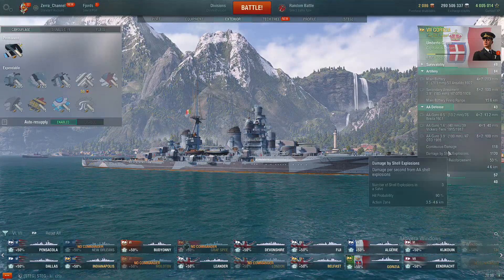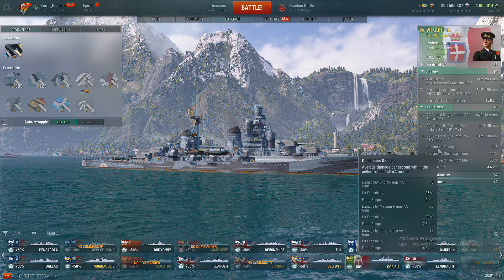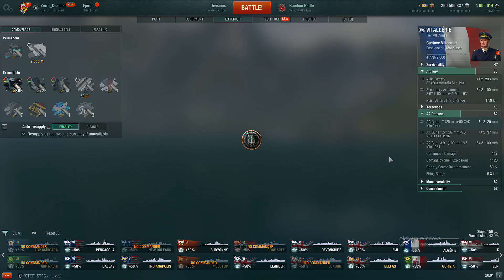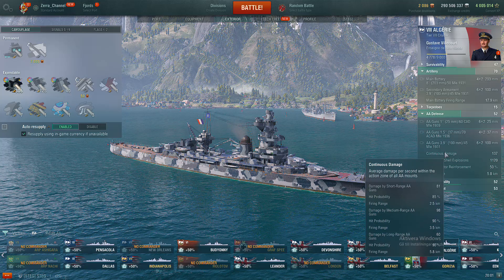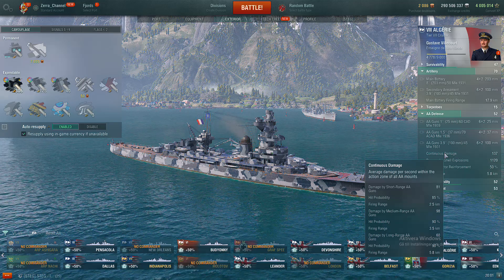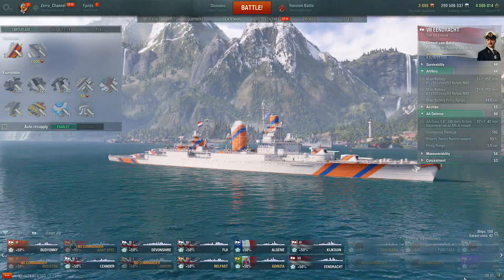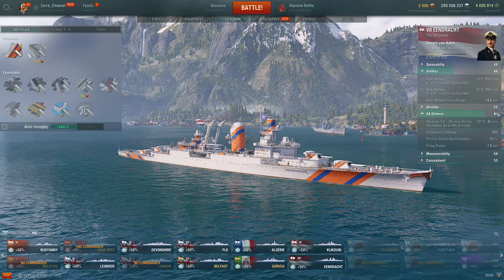Of all cruisers, 3.5 kilometers is the shortest AA range. After that you have the Italian with 4.6 kilometers and mediocre AA - only 43 continuous damage short range, 46 long range, 88 damage per second at maximum range of 4.6 - absolutely garbage. The tier 7 Italian has very few captain points, 81 short range, 60 long range at 5.8 kilometers. But then the Dutch tier 7 is the king of all tier 7 in the AA department with a whopping 651 AA rating - and once again only at 3.5 kilometers. There is no other cruiser with 651 in AA.